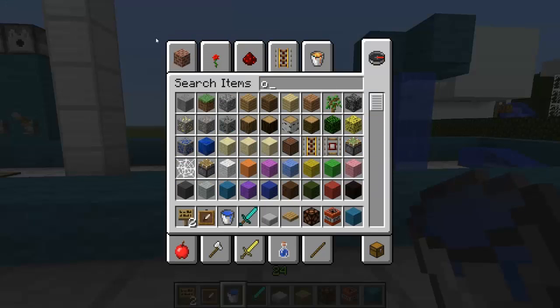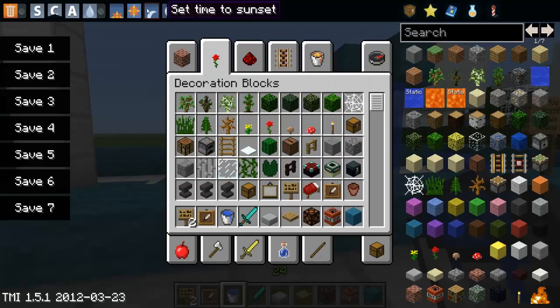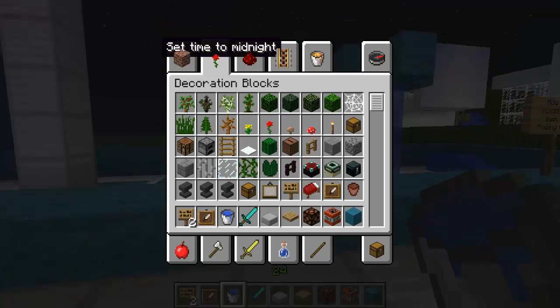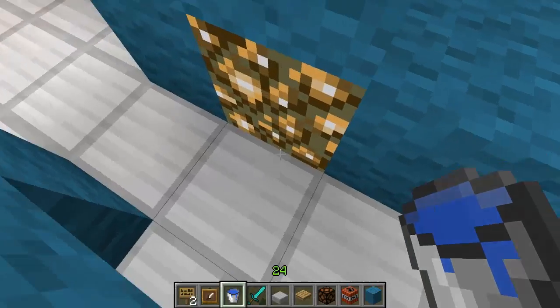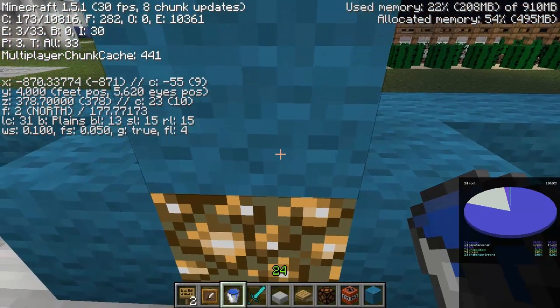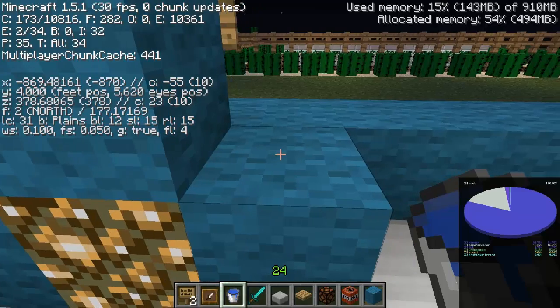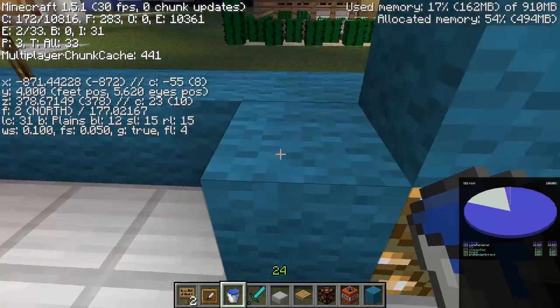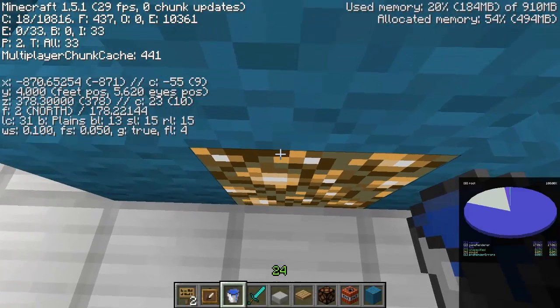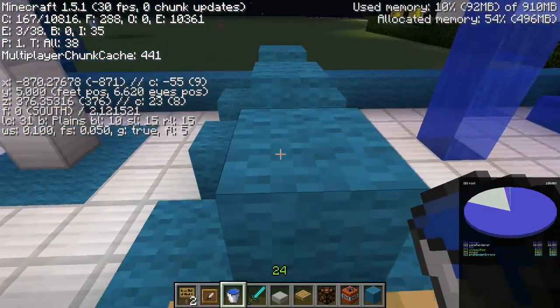Now this is one that Minecraft has done correctly. We're going to set time to midnight to test this one. There is a block of glowstone here, and if I press F3 you can see my light level. Under the coordinates it says 'lc', and if you scroll across it says 'bl: 13'. If I go left: 12, 12, 11 — so every block from the light source you go down one: 13, 12, 11, 10, 9, 8.